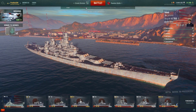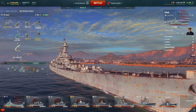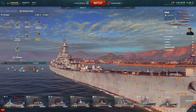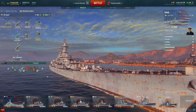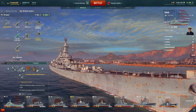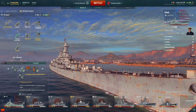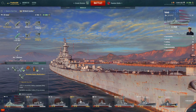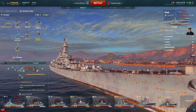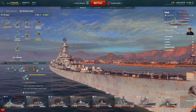As you can see, I skipped the B hull and went straight for C. I've got the fire control, the propulsion system, and these upgrades. I did the secondary upgrade because the anti-aircraft guns are pretty good already, so I just buffed up the secondary guns in case we get really close — especially for those pesky destroyers.